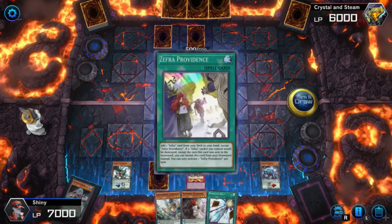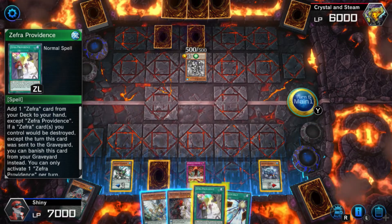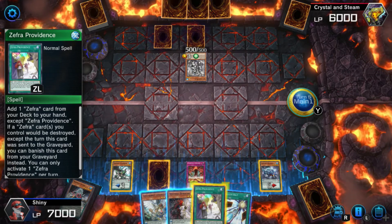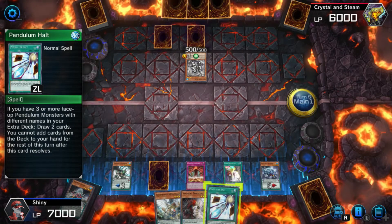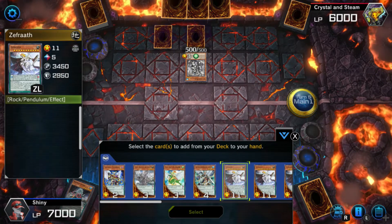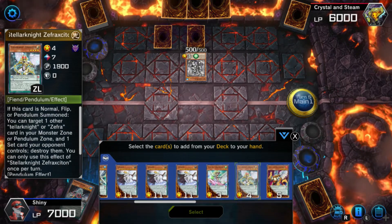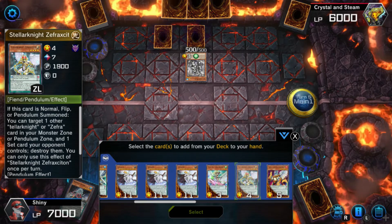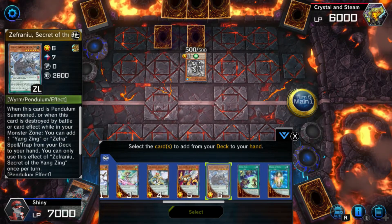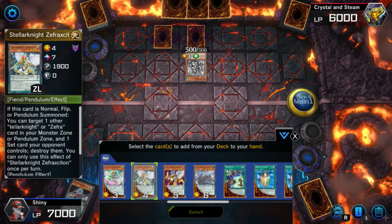Let's see what I can do. We're going to draw — Zephyr Providence! What the hell does this do? Add one Zephyr card to your hand. If a Zephyr card you control would be destroyed, except this turn, you can send this card to the graveyard instead — so it gets protection. Obviously I want to use this to add something. I don't know what I'm even going to bring out. If it's normal summoned you can pop one monster and one set card and destroy them. Remember — I can't Pendulum Summon any of this right now because of Dino Mist Howling. I can only Pendulum Summon the ones in my extra deck.